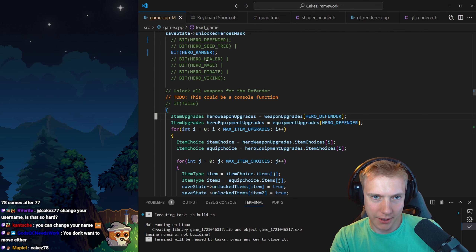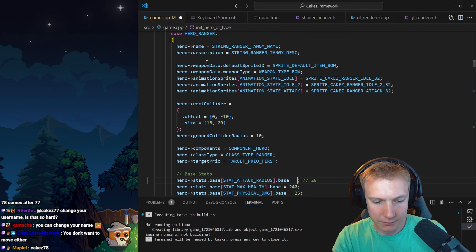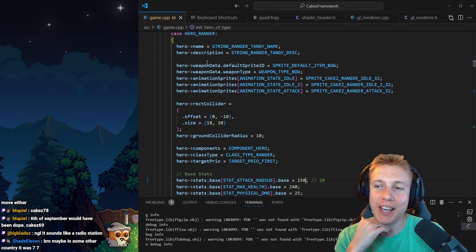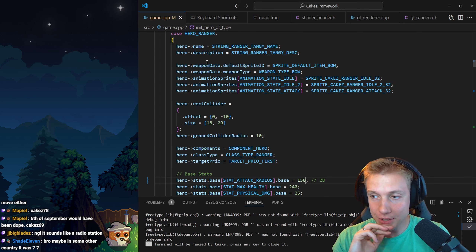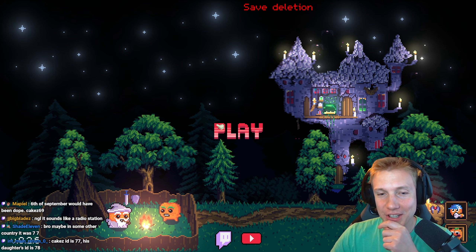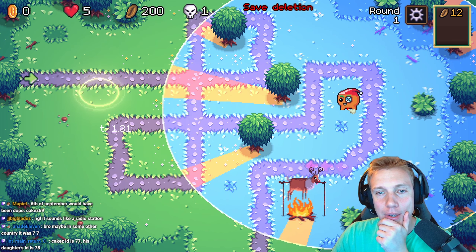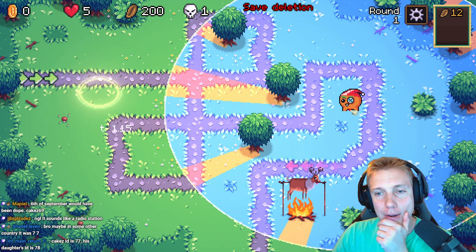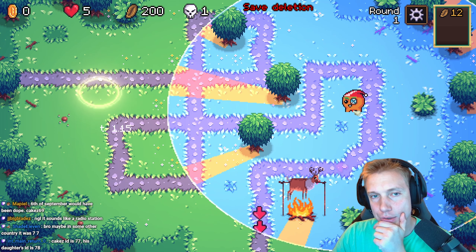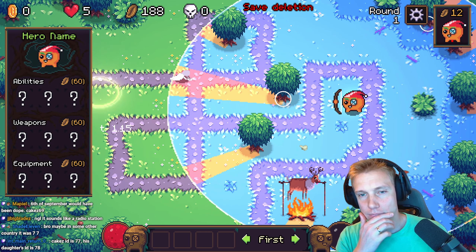Now we have the foliage and then we can check: if foliage has a circle, the arrow has a rectangle. The projectile collider is a rectangle. Foliage dot collider radius — we have the circle. Foliage collider is a circle: foliage dot position and foliage dot collider radius. And then if circle-rect or rect-circle — that takes in the projectile rect collider and the foliage collider.